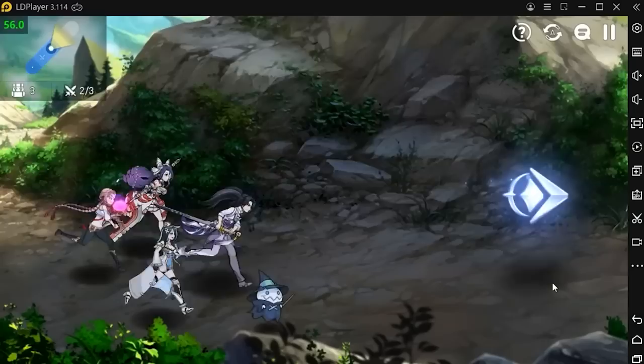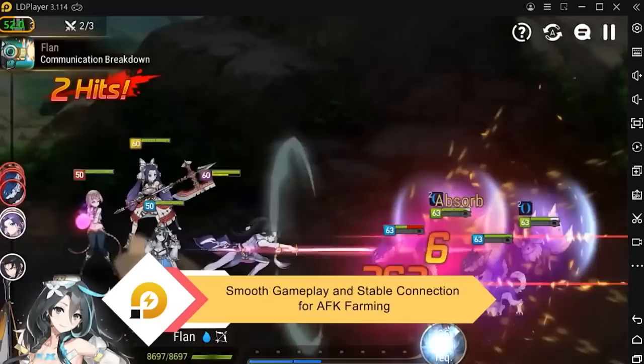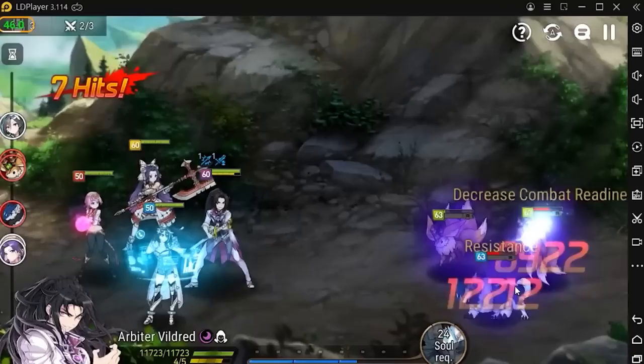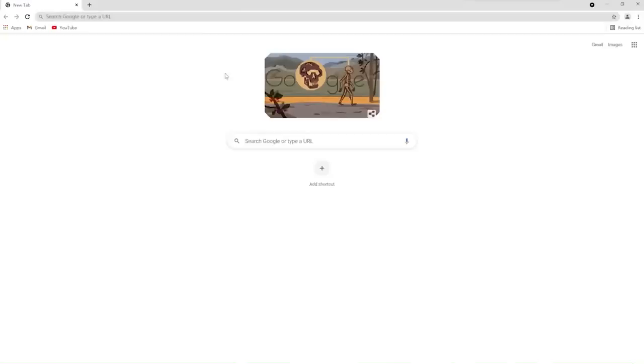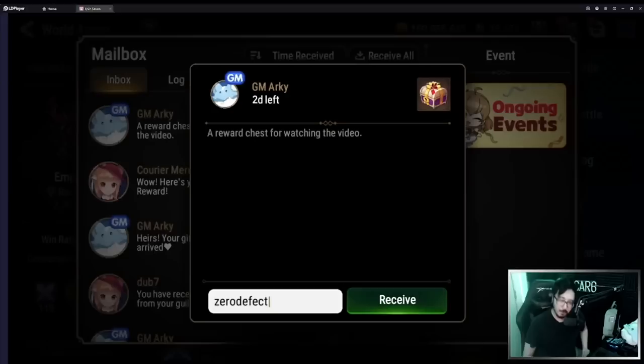Before we check out these new robotic waifus, you better be looking at them on the best emulator around — LD Player. LD Player 9 is now available with the smoothest gameplay, the most stable connection, and a ton of tailor-made features just for Epic 7. So while we respectfully review both Laika and Specialty Change Inos, please use the links in the description below and the pinned comment to start using the best emulator on the market. Thank you to LD for sponsoring us, and thank you guys for watching and being cool with these shoutouts. Without further ado, let's get into the video.